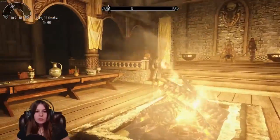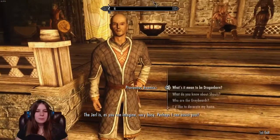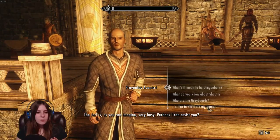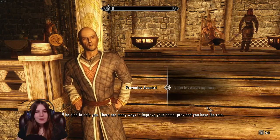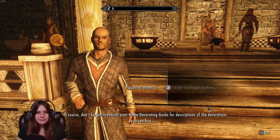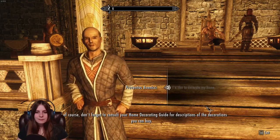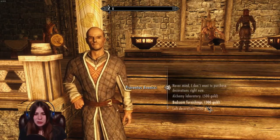I was just over here, and I was gonna talk to this guy. I just wanted to see how expensive the upgrades were for my house. The steward says: 'I'll be glad to help you. There are many ways to improve your home, provided you have the coin. Don't forget to consult your home decorating guide for descriptions of the decorations you can buy.'